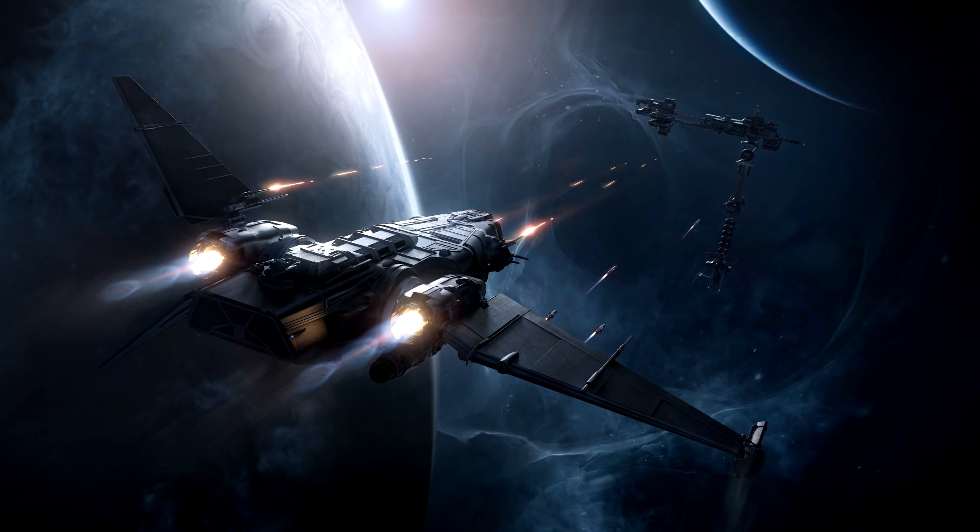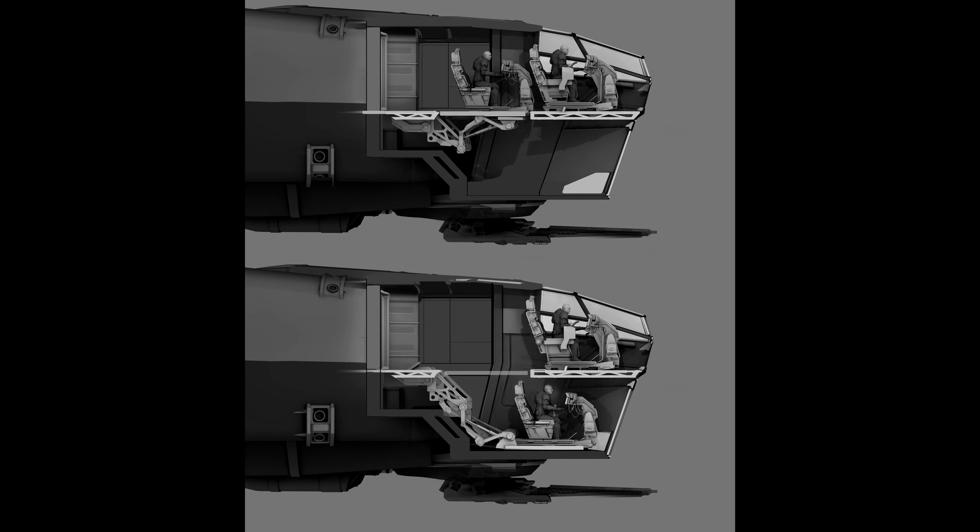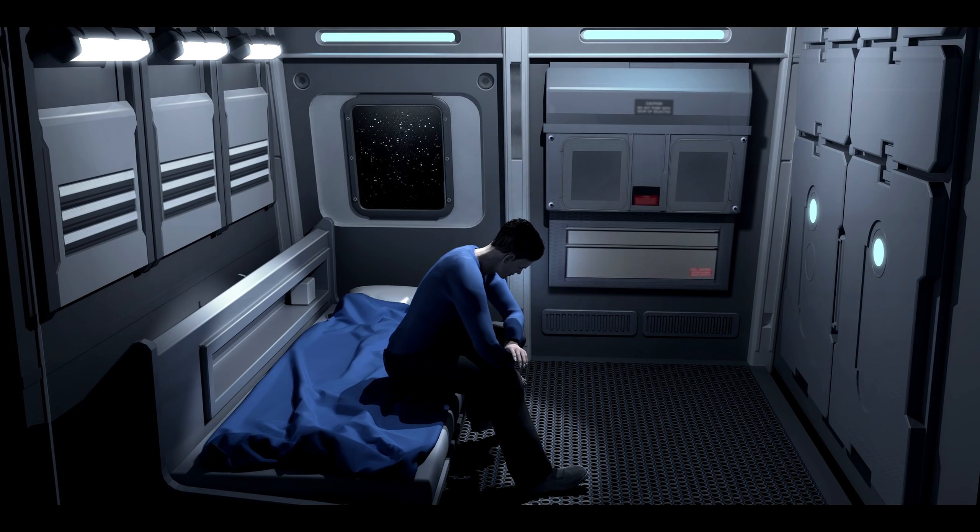Moving further forward toward the bridge you have two turret entrances on the left and right. In the very front section you have a captain's quarters and then the bridge, with a copilot and a pilot seat. The copilot can jump into their seat and it actually traverses under the pilot seat, making it more evasive and giving both the copilot and pilot better visibility.